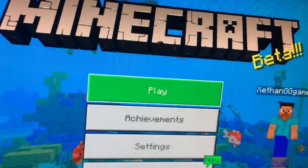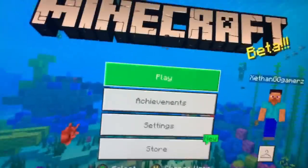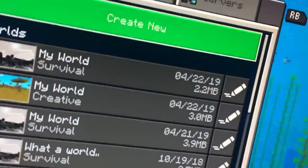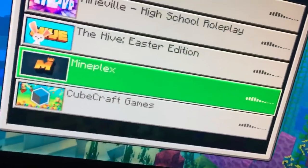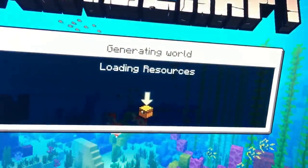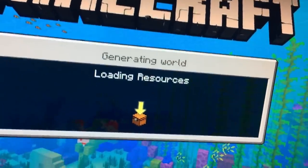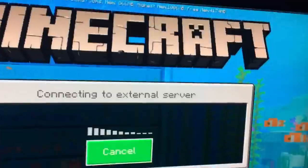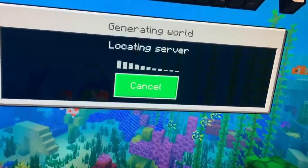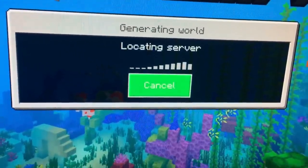Hey guys, it's me back again. In this video I'll be showing you how to fix servers. I got this off a guy in the comments of my last video, so thank you to that guy. If you're stuck in the beta and when you press Play, go to Servers, you can't join servers — this is because you have the beta data version. You're supposed to have the official version. This is why you crash normally.